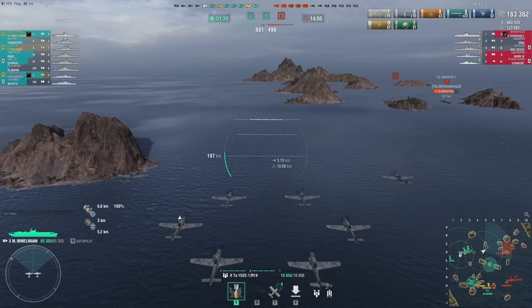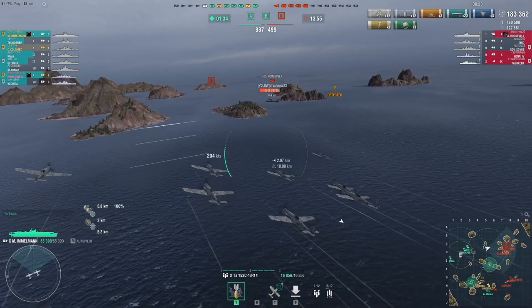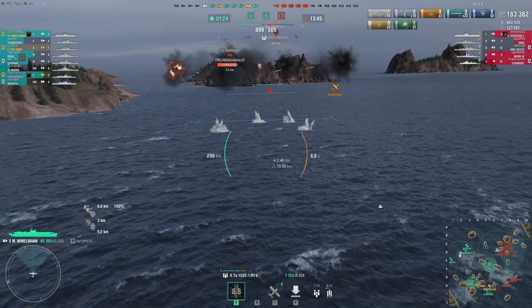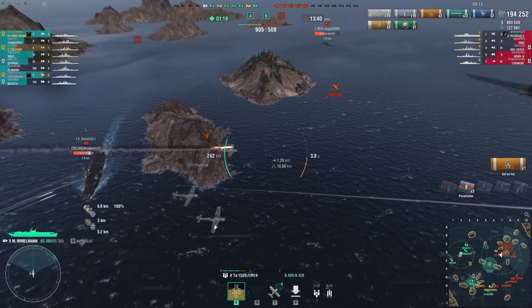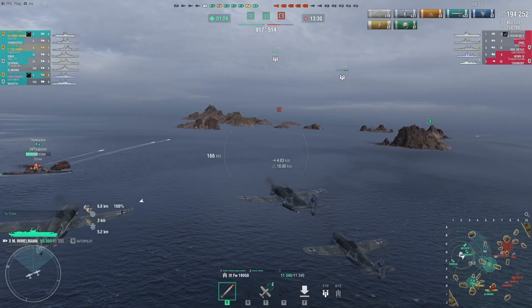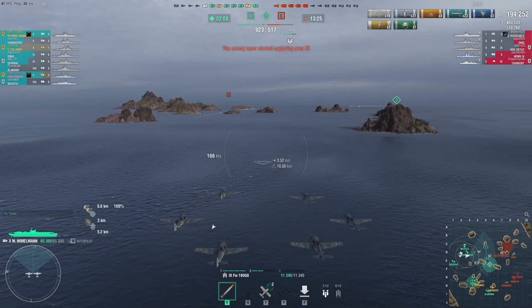We're at 183k now. The ship can also do a lot of damage to other CVs with the skip bombs — watch how much I do here against the FDR. I hit three bombs and do about 10k, so if you hit all four bombs that's 12-13k to another carrier, which is incredible. You can just keep flying over super fast, hitting them over and over.